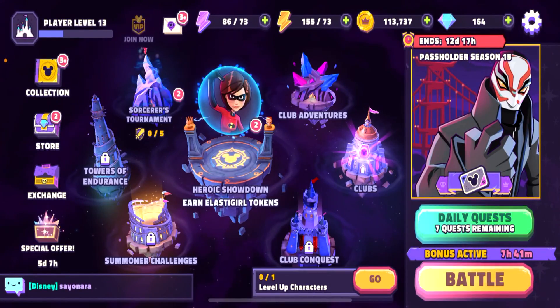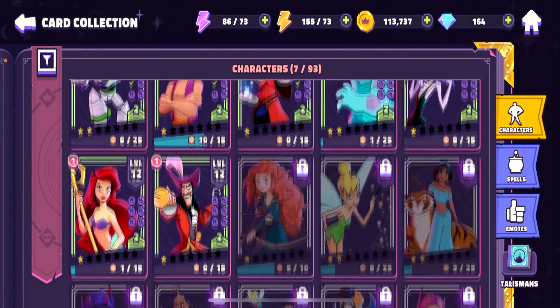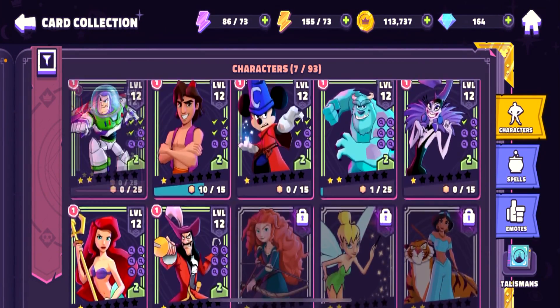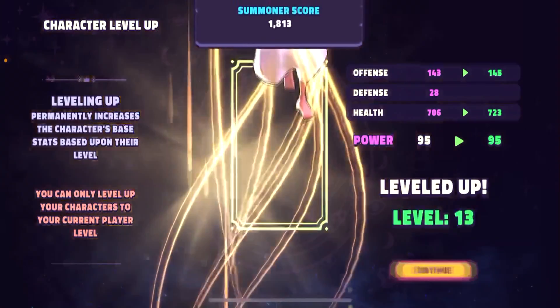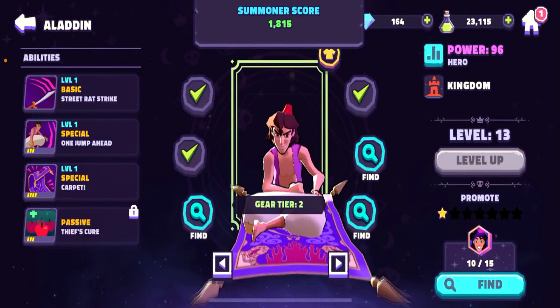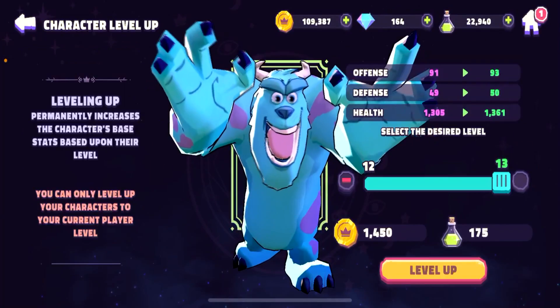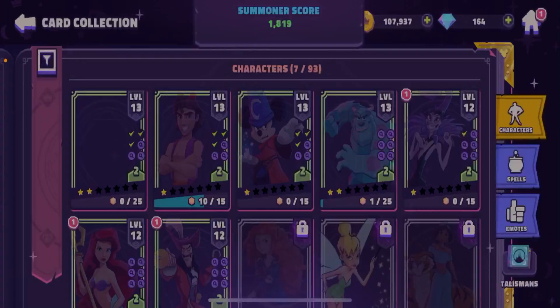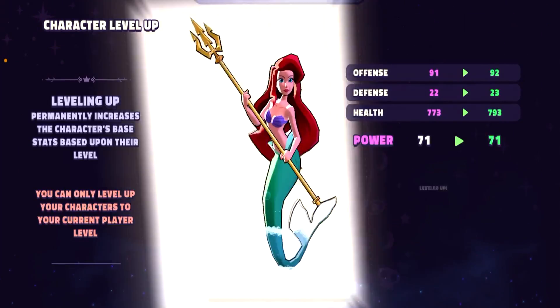Let's upgrade our characters. We have to upgrade all characters to level 13 — leveled up. Mickey, maybe I'll choose him for the next battle. Sully — his offense is not so good, just 92. Not much. Captain Hook has 105 offense.